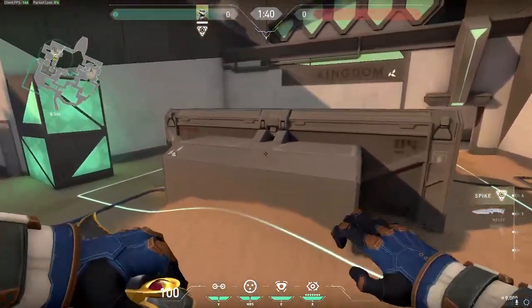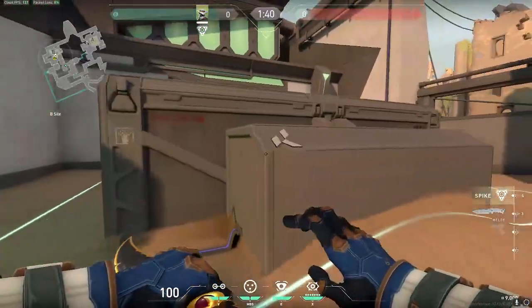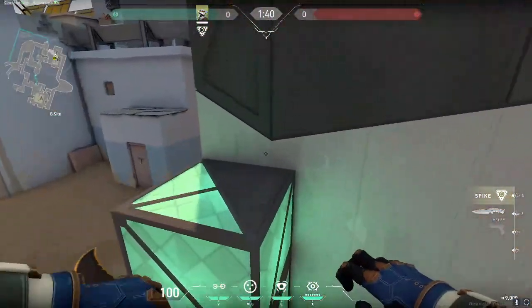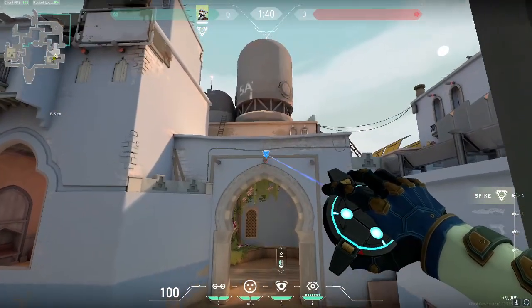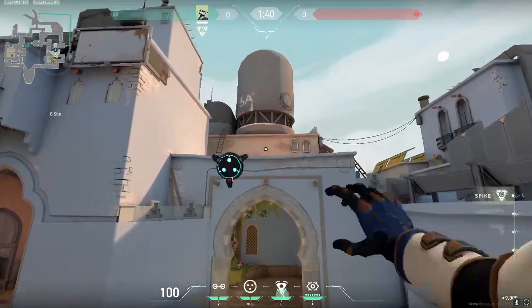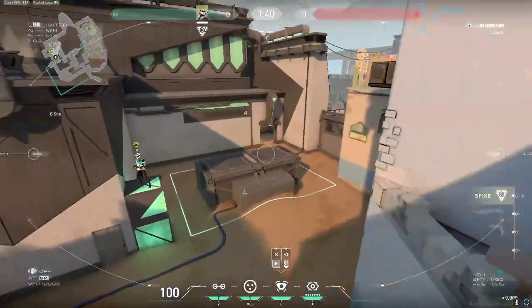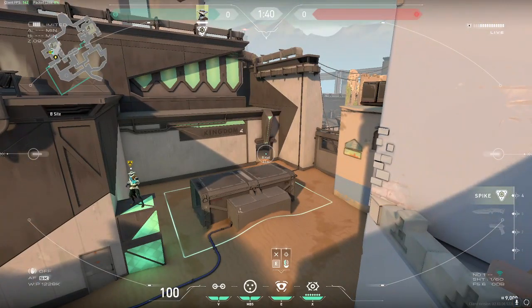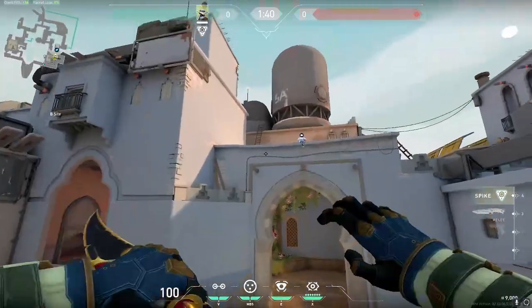For the second B site spot, it's pretty simple. Stand in the middle or edge of these two green boxes over here. Get the blue and place it on that one. From this position, you can get a very clear view of the site, as well as elbow and a bit of B hall — you can see people moving through there.